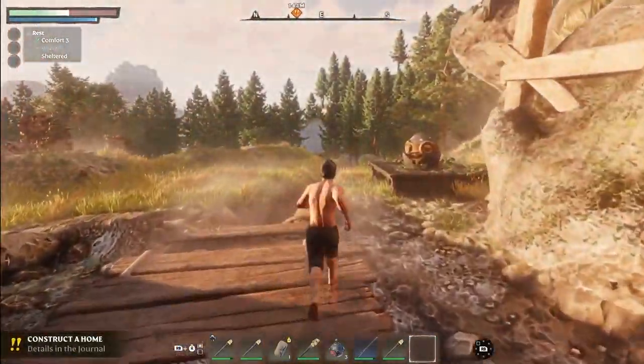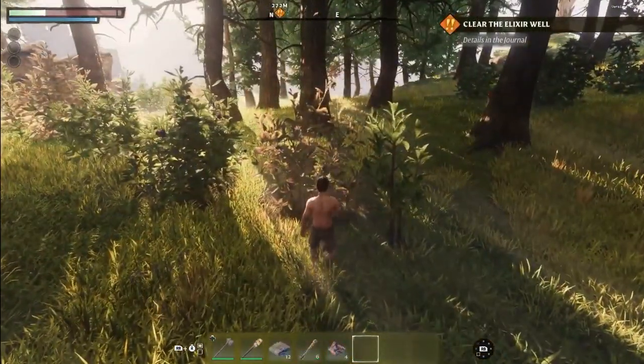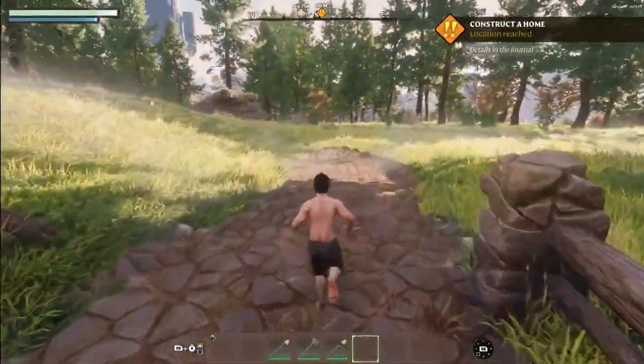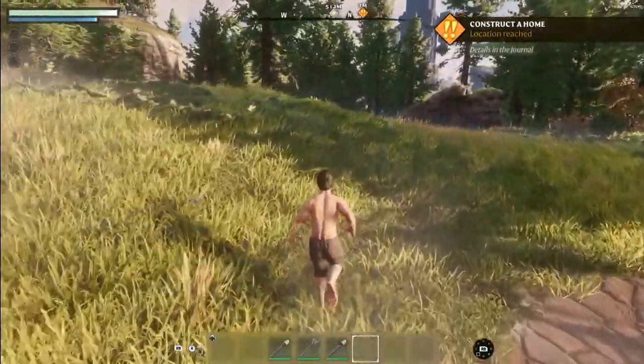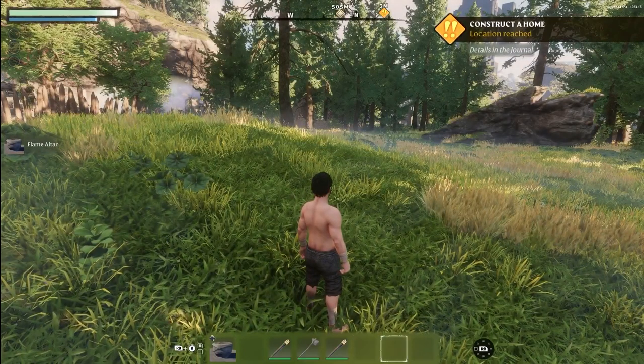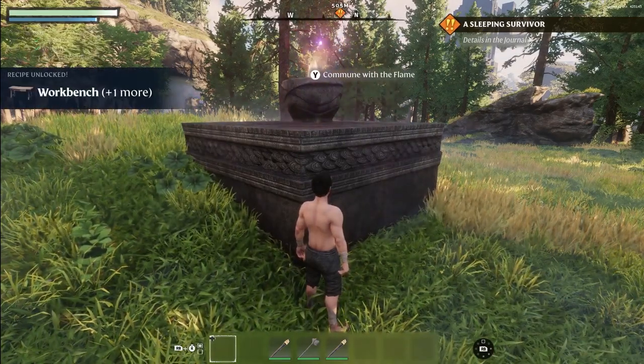To do so, you'll need to gather resources such as rocks, plants, and logs, honing your crafting skills to create essential items for your daily endeavors. Your very first task is to establish an altar of the flame, claiming your base and the humble beginnings of your future castle.